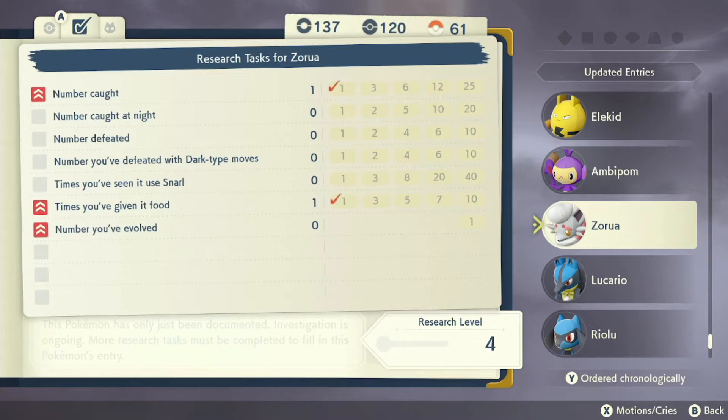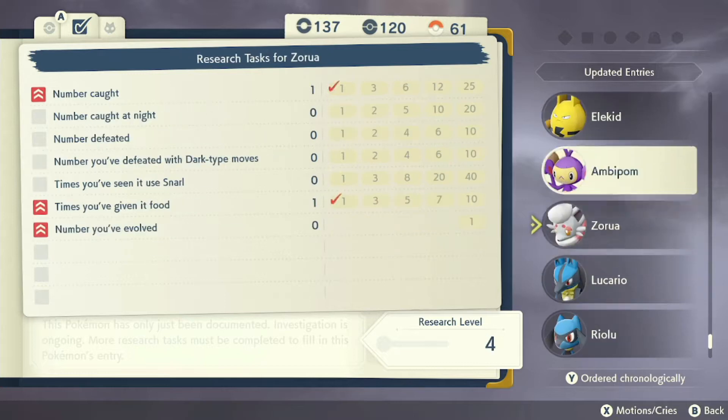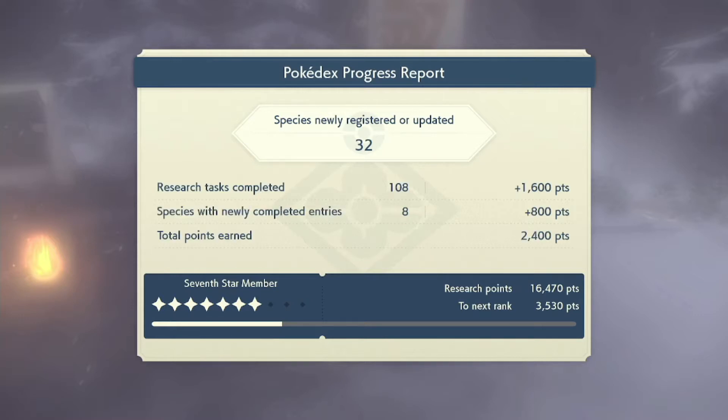We found a Zorua as well — this is a pretty rare Pokemon, I think I've only seen it once. I found it in this ice cave around the same area where Icy Rock is. I just kind of found it randomly. I also caught Ambipom, Elekid, Electabuzz — they're all new — as well as Vikavolt and Vivillon. That's about it, just catching you guys up to what we got.